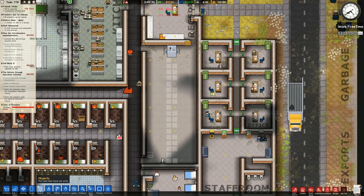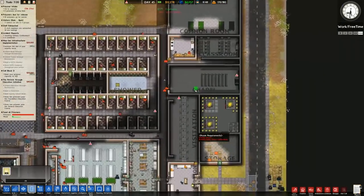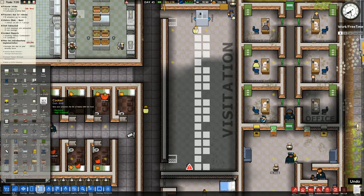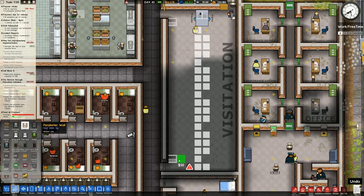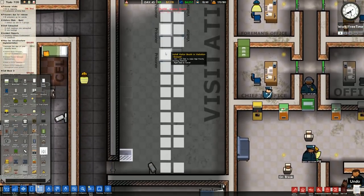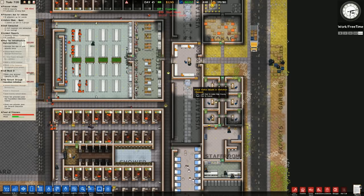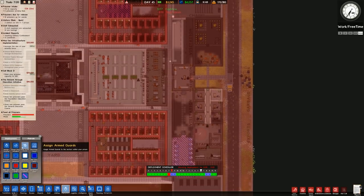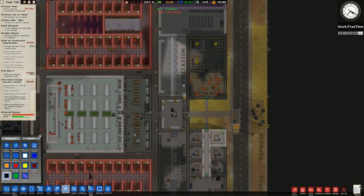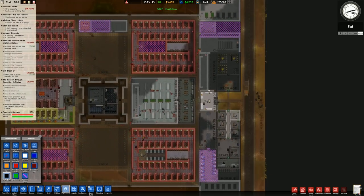For the visitation here it should be a fairly easy job. We'll set it as a visitation first. I was going to put the metal detectors in but there's no real point because quite frankly nothing can be passed across, so we decided not to bother. A brick wall will go in though naturally. Going over to objects and visitor booths - make sure the prisoner is on the correct side. Then we're going to spend pretty much all the money we have on fixing that visitation.